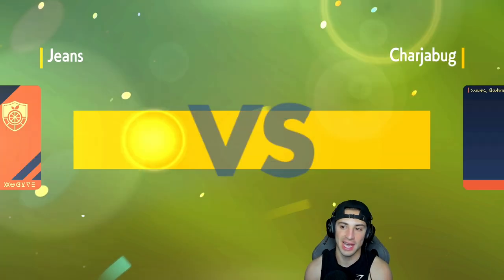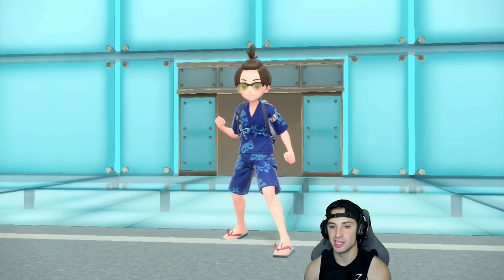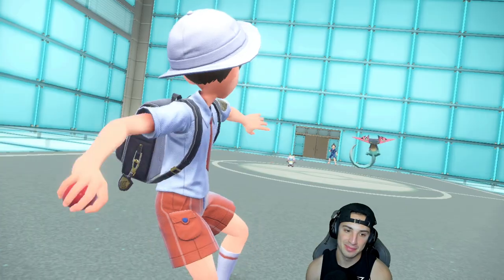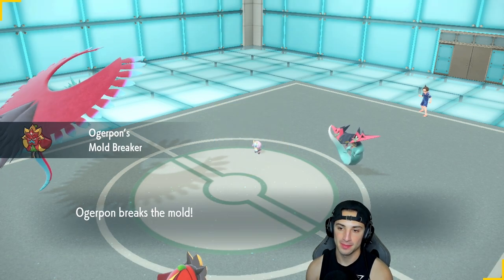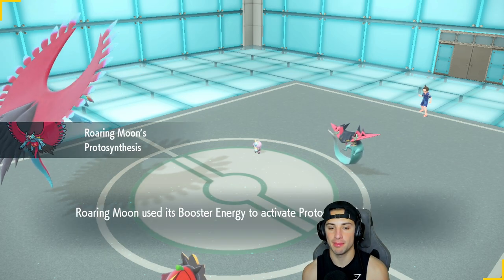Going up against a Gengar team — Gengar is such a cool Pokemon but it's pretty much a glass cannon. A lot of them rock Focus Sash — it hits like a truck but it can't really take a hit. Out comes the Illimize and Dragapult so both of them are going to come out here. We're going to pop the Booster Energy.